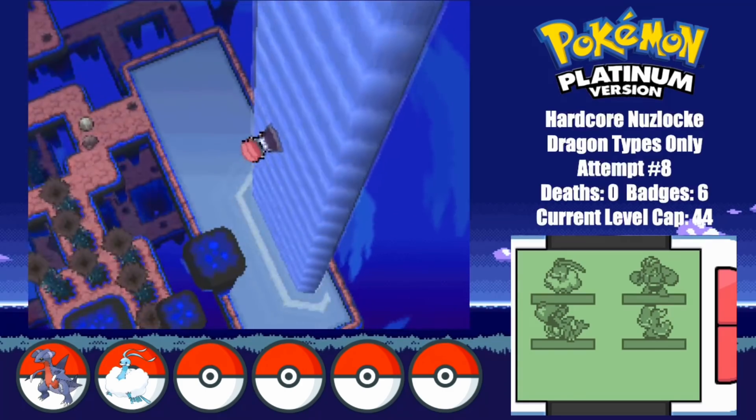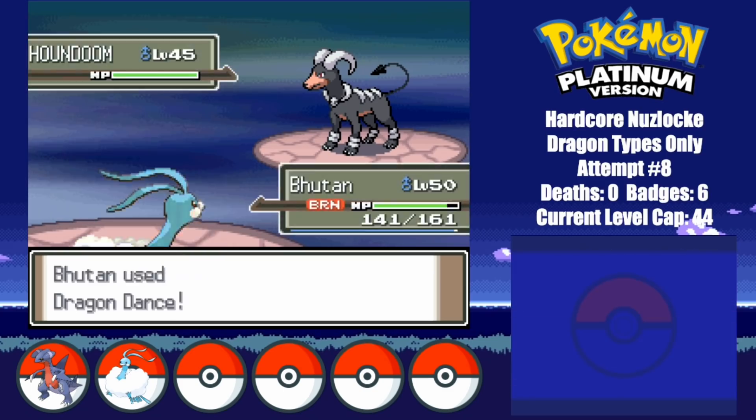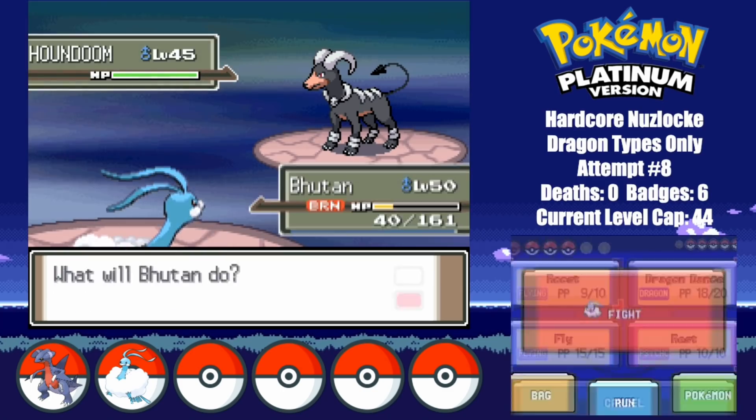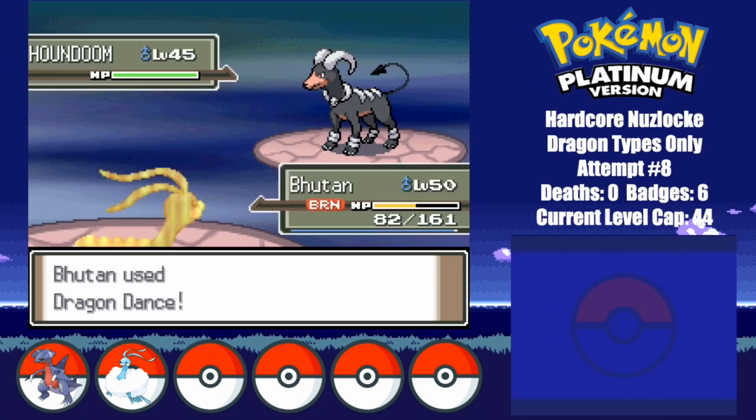It must be Opposite Day here or something. I then make my way to Cyrus and take him on for the final time. I lead with Bhutan against his Houndoom. I start setting up with Dragon Dance, while he gets a crit with Dark Pulse right away. I then start healing up with Roost, and then keep on setting up with Dragon Dance.